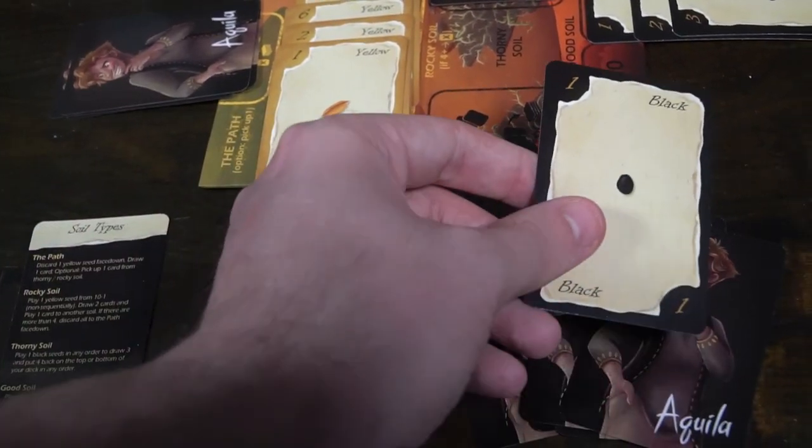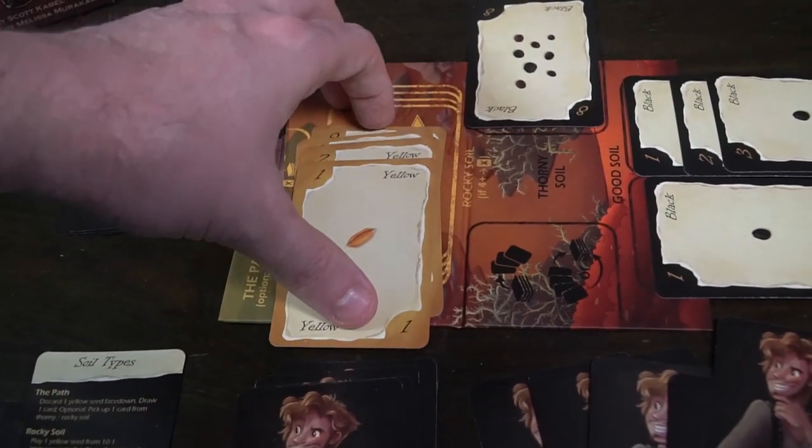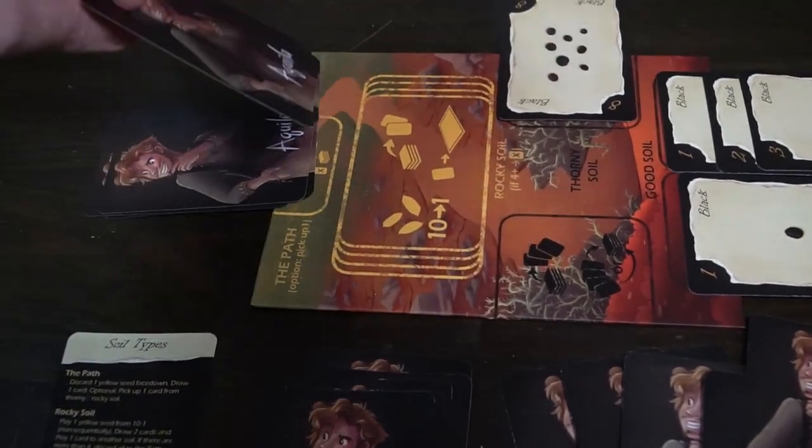In the game you're playing the biblical parable about the sower, in which case you're going to have a sower and you're going to be attempting to sow seeds in the field. Your objective is to place 10 seeds down in order in the good soil. You'll be using actions to manage the cards in your hand, allowing you to draw more cards from your deck, place cards onto the path, into the thorny soil, and eventually into the good soil.